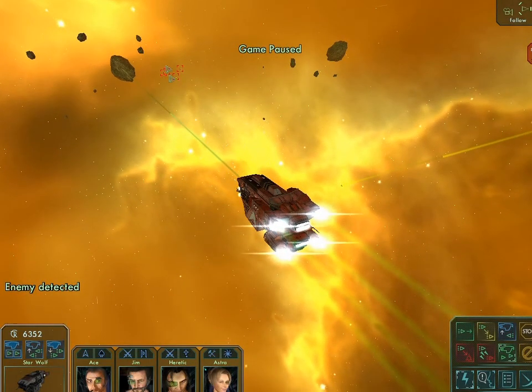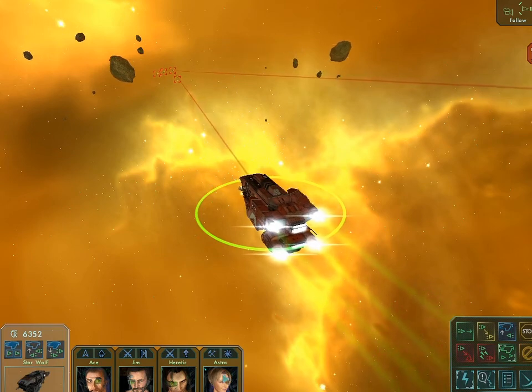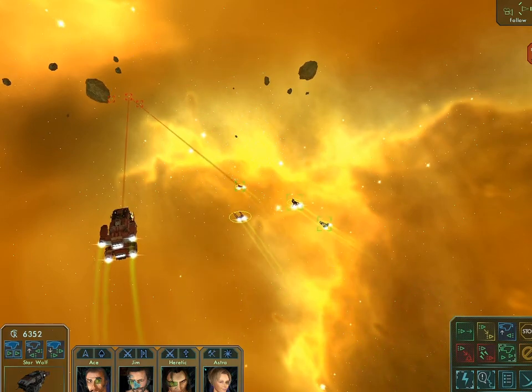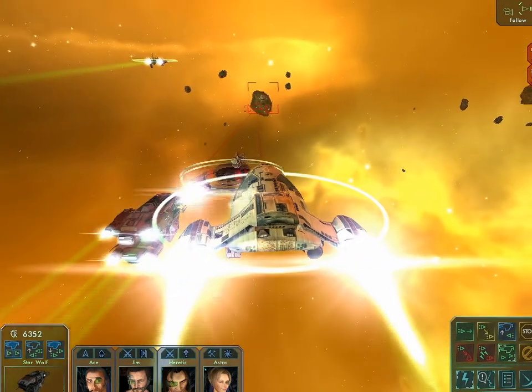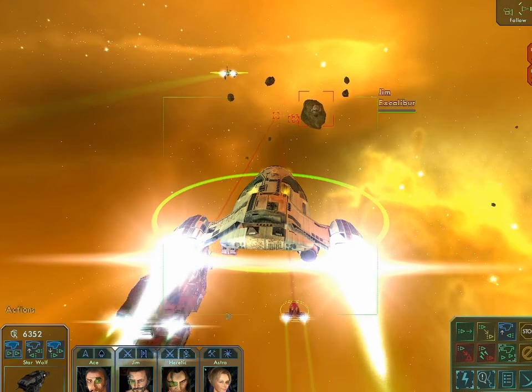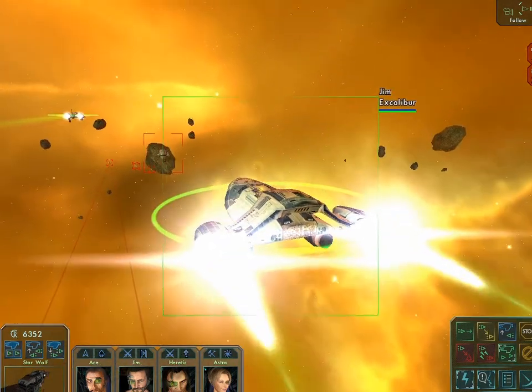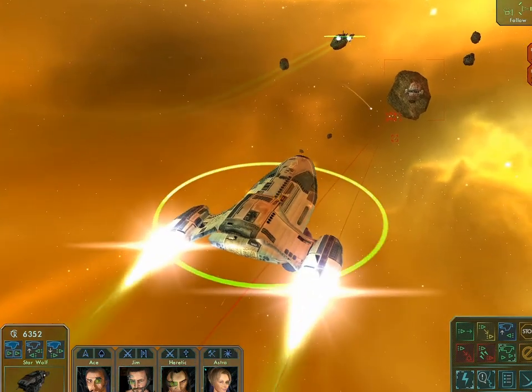Okay, here we are again. This time, simple tactic - all guns blazing. I've got Astra on repair duty. And I've equipped my ship - that's Jim's ship - with rockets, which are high in number. And he's quite good with missiles.